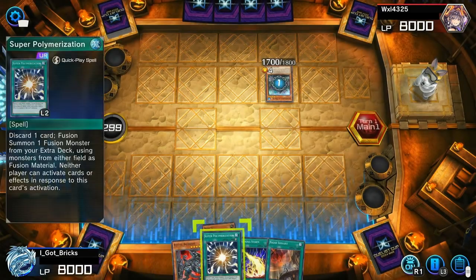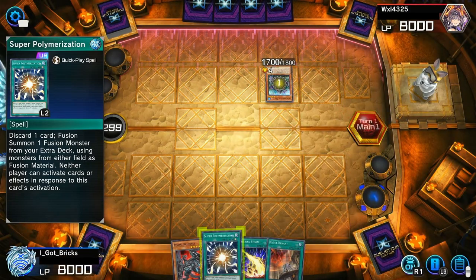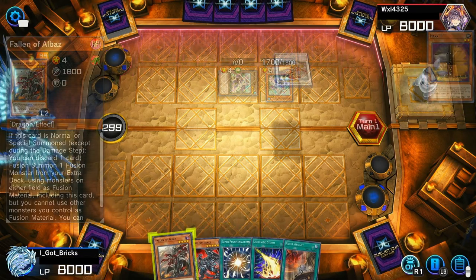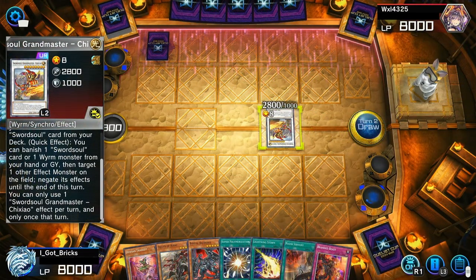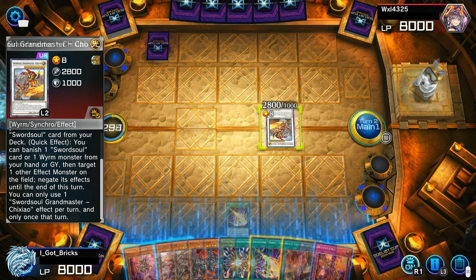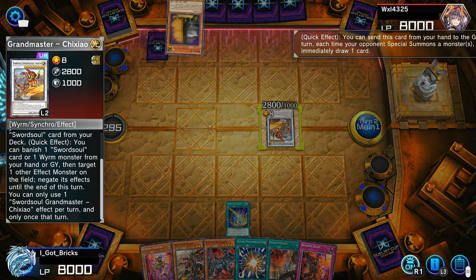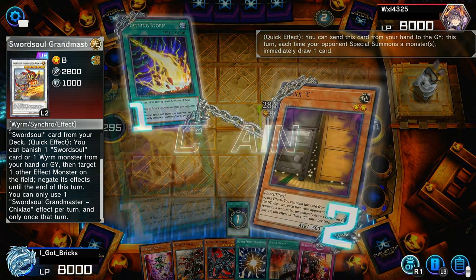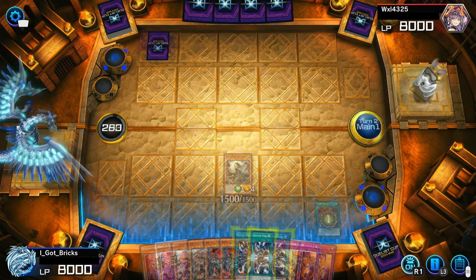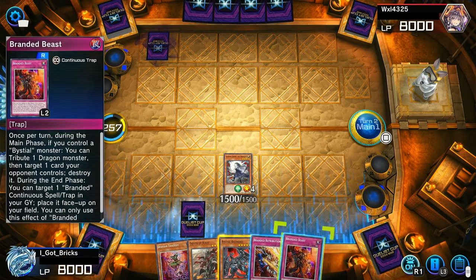Their worst nightmare — the level two earth insect — and it resolved. Go ahead and special summon, just don't have Protos. They're actually playing into it — we have Tragedy, a Bestial Albaz, Lightning Storm. And all they have is Blackout — destroy all the attack position monsters. Might be a bad idea to throw away my Guru, I want to draw. I actually have to play this a bit smart, so I'm going to drop Albaz and set Super Poly.